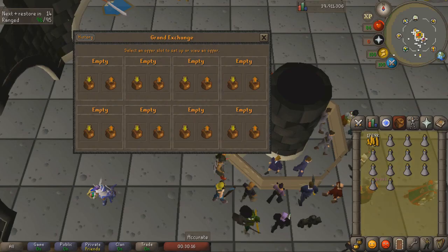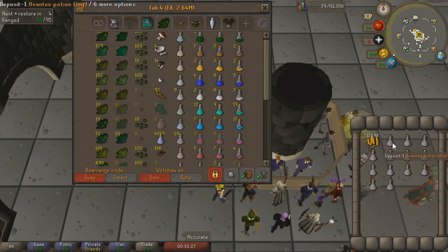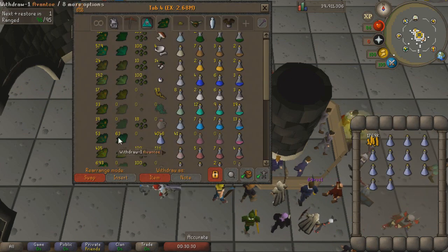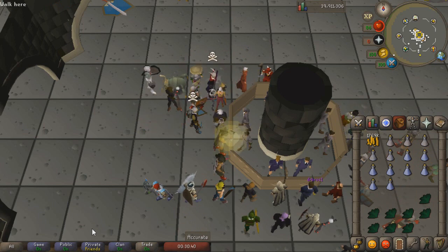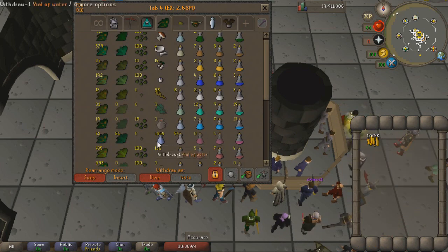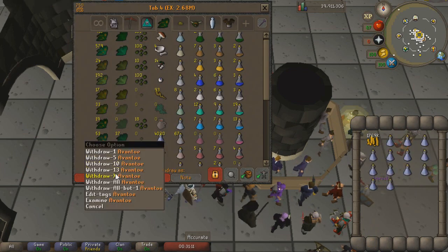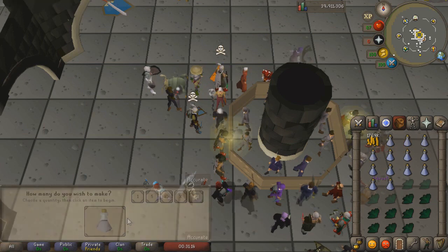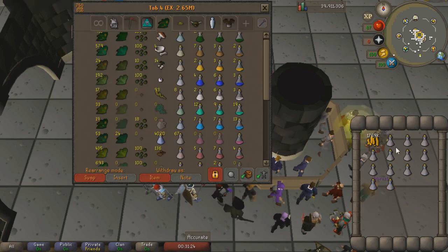Currently the Avantoe potion is going to be the most profitable. I'm not going to give an exact profit per hour because this can vary so much based on what herbs are available to you, what the prices are currently, and a few other factors. It's pretty simple — you just use a vial of water on the clean version of the herb and you'll create unfinished potions. The amount of money you can get per hour is huge sometimes; I've gotten 1.5 mil an hour doing this, but you'll easily be able to get 400 to 500k an hour. I'd personally recommend trying to get to about 60 Herblore to unlock most of the profitable herbs — Avantoe I believe is level 56. One drawback is it does require a bit of startup cash, as some of the herbs are kind of expensive.